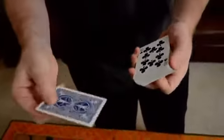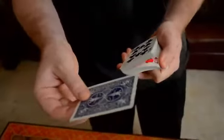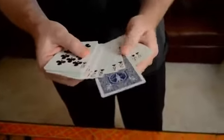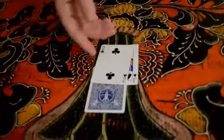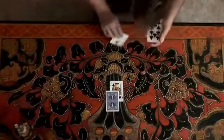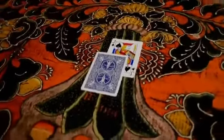Alright, in this trick you hand the spectator a wild card. I like to use the joker, and you ask them to turn it over and stick it anywhere in the pack that they desire. This is an actual free choice, but the free choices don't stop there. Wherever they stop, you give them another choice: do you want to use the jack or the two? We're going to use the one that you decide. In this case, we'll assume that the spectator chooses the jack of spades to use for the effect.